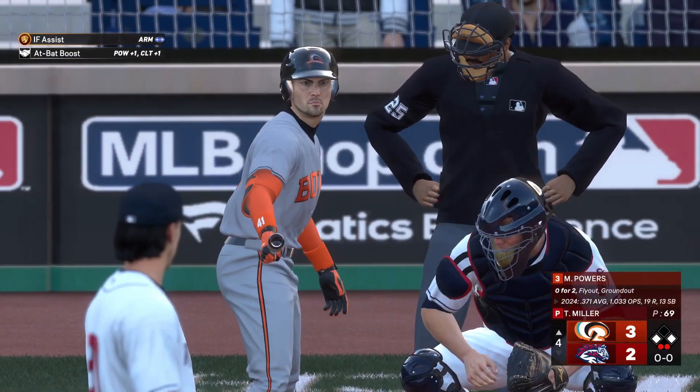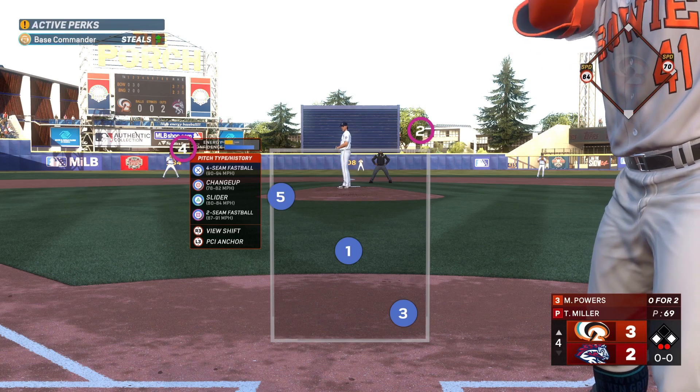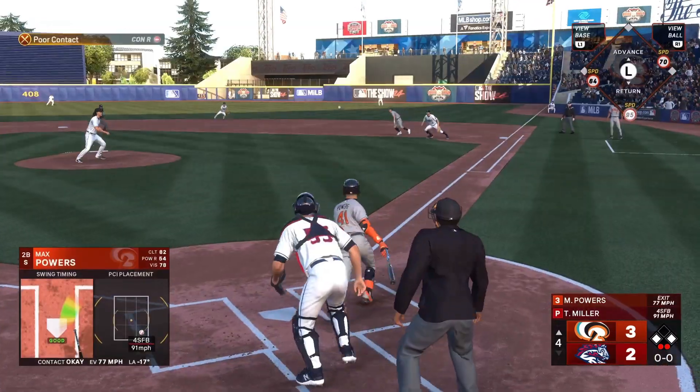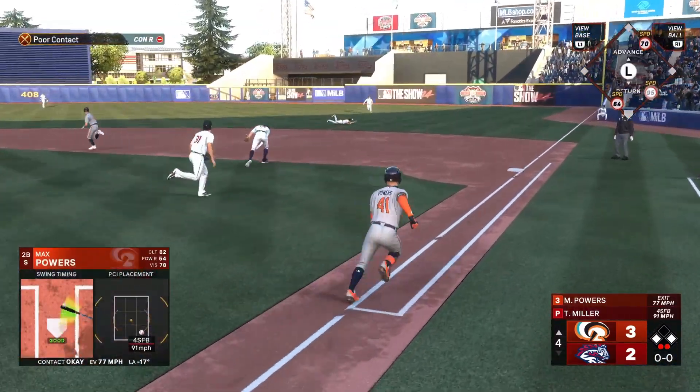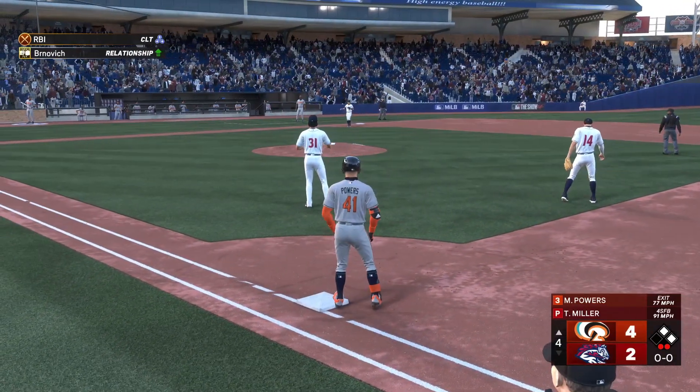He thrives on contact primarily — some terrific hand-eye and bat-to-ball skills. In the modern game where strikeouts are so prevalent, that's got some extra value. But it's also important to make good contact, and he does — caught it through for a hit, runner from third comes across. Four to two now.